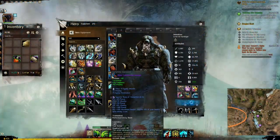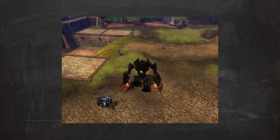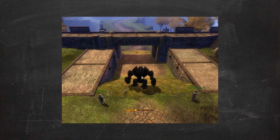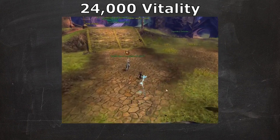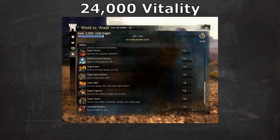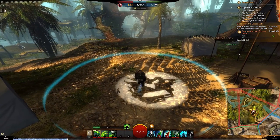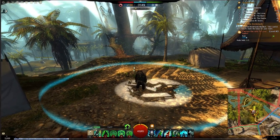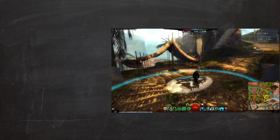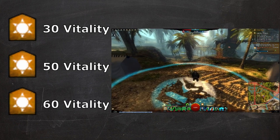In World vs. World, we can recycle our gear from PvE, but extras like Jade Bots don't apply. For WvW, we have the Omega Siege Golem — the Great Equalizer — giving a whopping 24,000 vitality and disabling all traits, leveling the field between Warrior and Necromancer. This bonus can be increased by training Golem Mastery to at least Tier 4. Besides the Golem, there are 4 unique buffs: by capturing 3 ruins in any borderland, your server gains the Bloodlust buff, which stacks up to 3 times — once per borderland. The highest stack gives 60 vitality, but it can be taken away at any time.